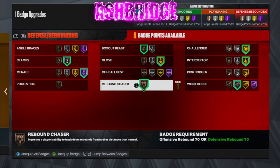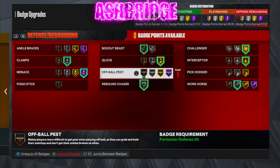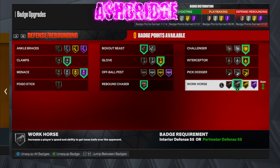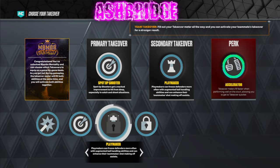For defense, we get hall of fame menace, silver clamps, bronze box out beast, and bronze rebound chaser — those two work really well together, especially when playing twos. I do play twos a lot and play ones a lot as well. I can rebound the ball pretty good — I'm not a 6'10 big, but we get really good boards on this build because bronze rebound chaser is really nice to have. Gold glove goes crazy on spam gen with a 95 steal. We also get gold interceptor, gold challenger, and silver workhorse. We get play takeover, sharp takeover, lock takeover, and shock herding takeover. By the intro, I did have rim takeover on a 6'1 — that's just the takeover glitch, it's really fun to use every once in a while, but we usually get our stops by getting steals anyway.